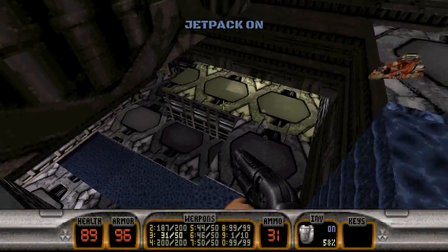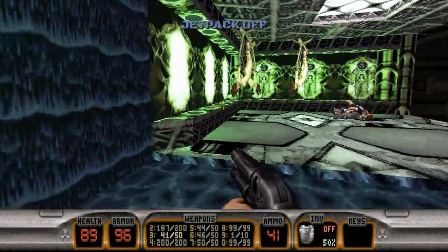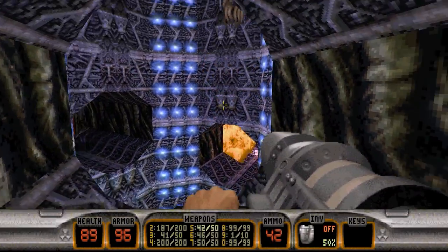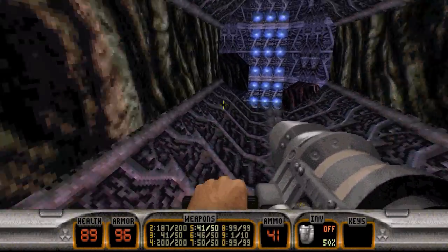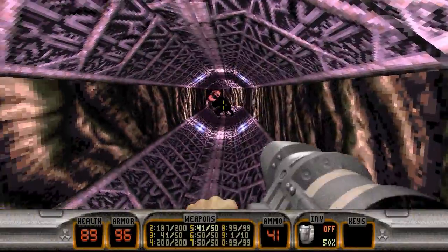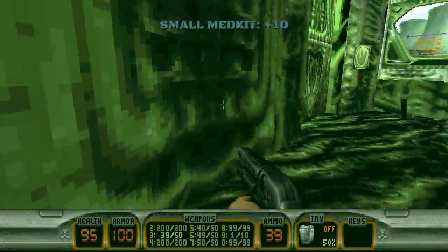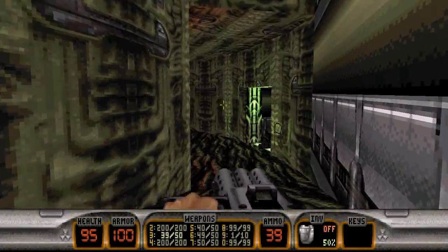Let's grab that shotgun ammo and just fly on back up here. Everybody's dead. We can flip the switch and head on back down this way. The force field that was here is now deactivated, so we can fire a few rockets at these Octobrains here. To get into these tunnels, you don't even have to jump — all you have to do is just hug the left wall. And yes, this just leads back to the starting room. You can open that door back up and we're back at the beginning again.